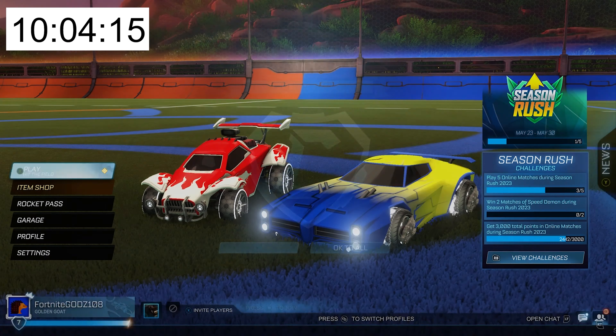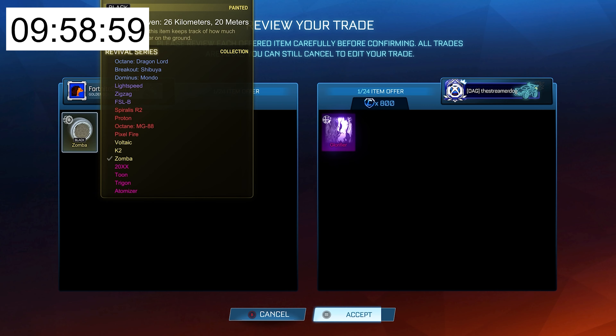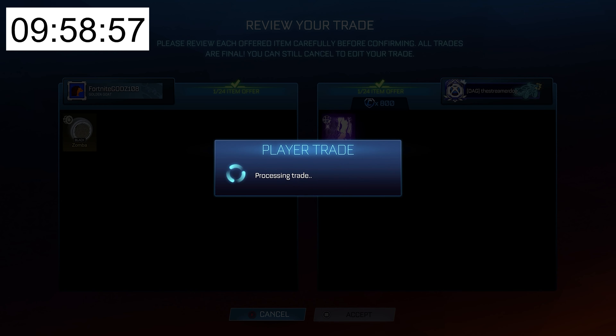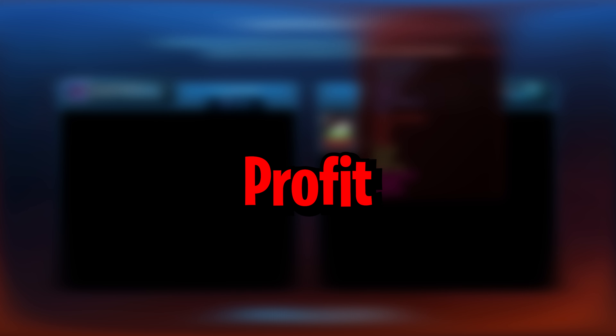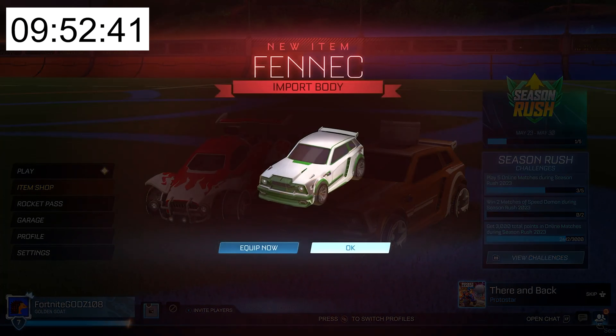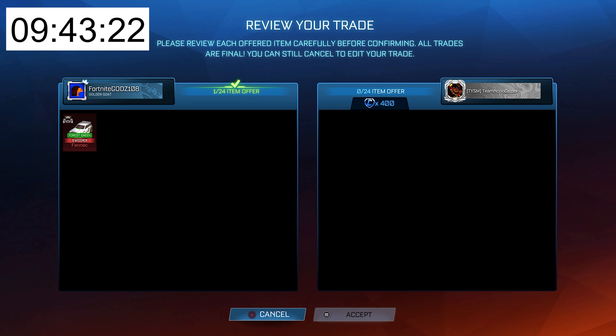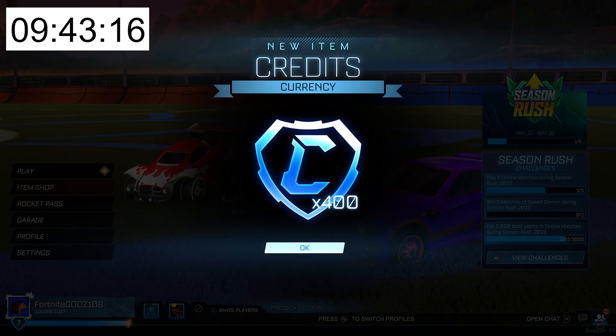So I should be getting 150 credits profit from that trade. Luckily, I was able to sell on the Black Zombas pretty quickly for 800 credits and a Glorifier black market. Then I got the easiest profit in this video so far — I picked up a Forest Green Fennec for just 250 credits and 10 minutes later I was able to sell it on for 400 credits, meaning I just got 150 credits profit in the span of 10 minutes.